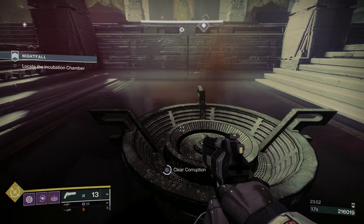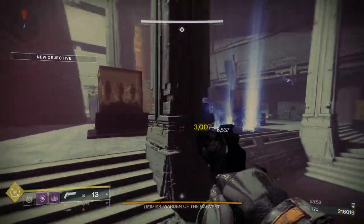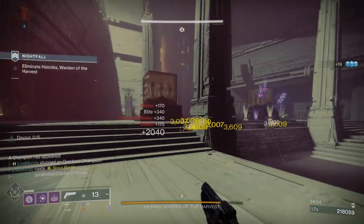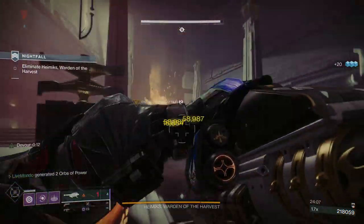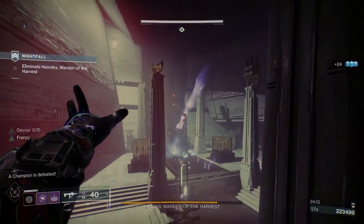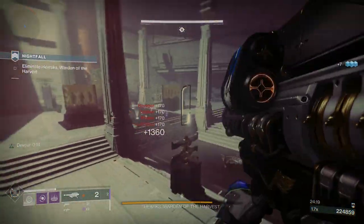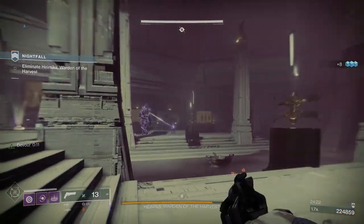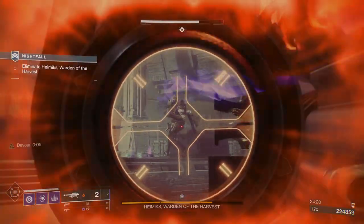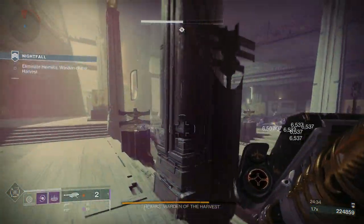Now, how to attack the boss room. You're going to see adds spawning in, and almost every round is going to have a Champion. Most of them are going to be Overloads — you're going to get an Overload in this round, then an Unstoppable and a normal Ogre in the next room, and then the last room is going to be an Unstoppable and an Overload again. So not really bogged down with Champions, just one in each phase.